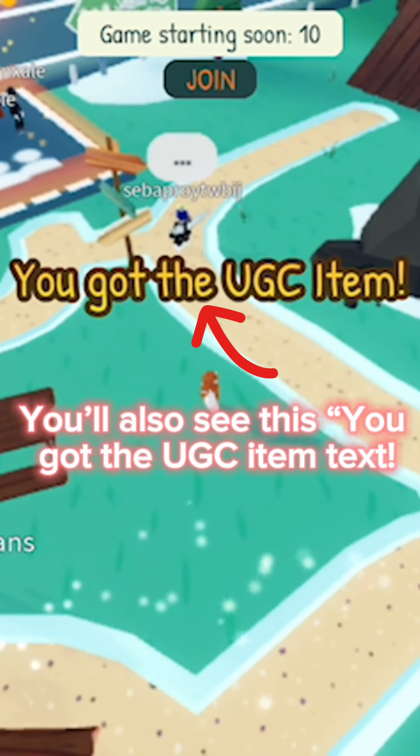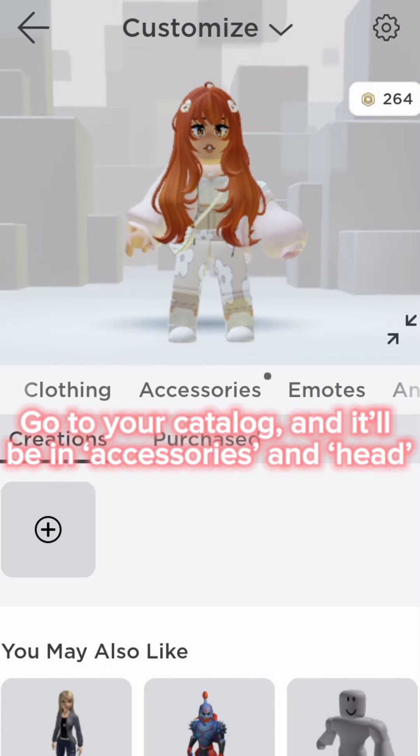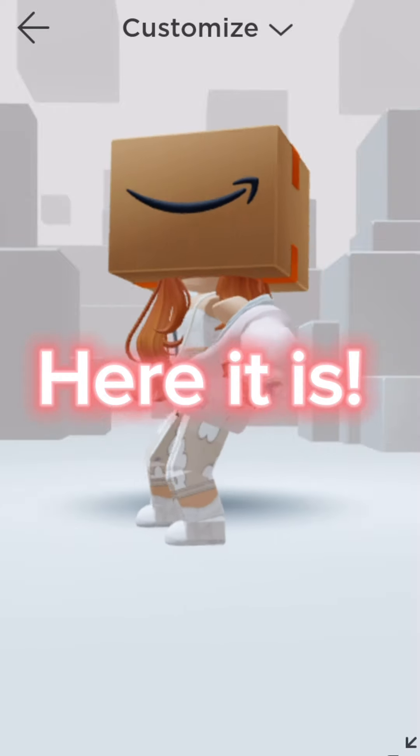You'll also see the 'You got the UGC item' text. Go to your catalog and it'll be in Accessories and Head. Here it is!